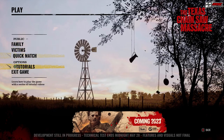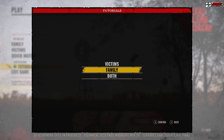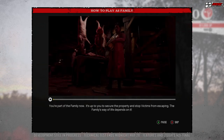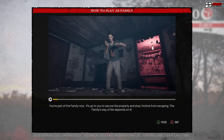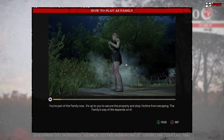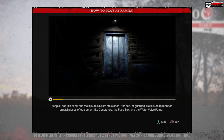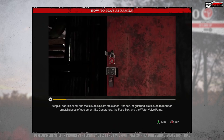And that was the tutorial for the victims — let's try the family this time. You're part of the family now. It's up to you to secure the property and stop victims from escaping — the family way of life depends on it. Keep all doors locked and make sure all exits are closed, trapped, and guarded.